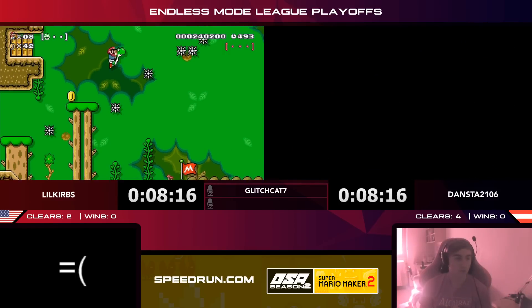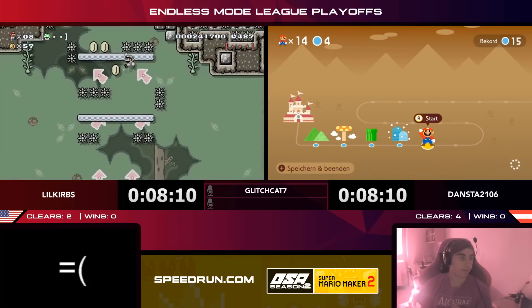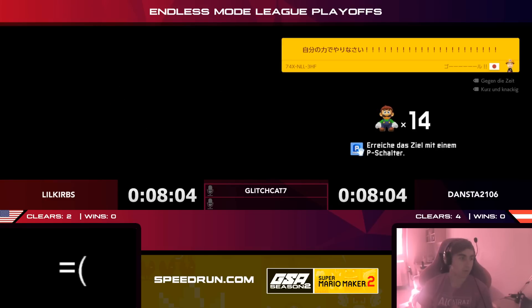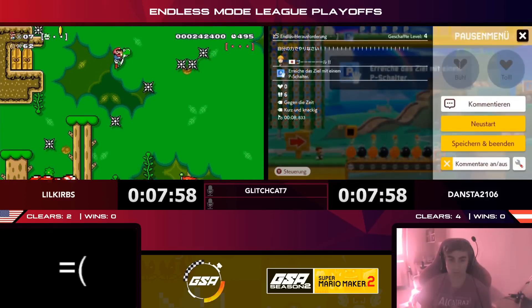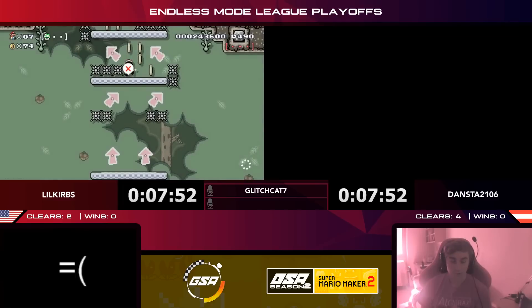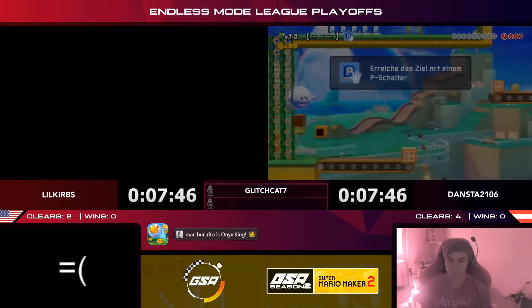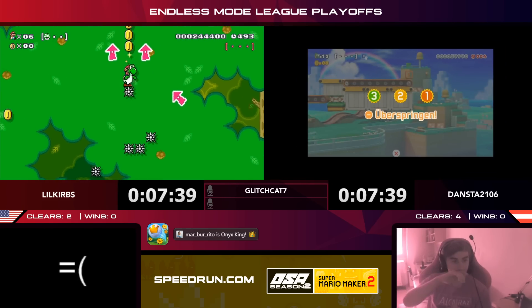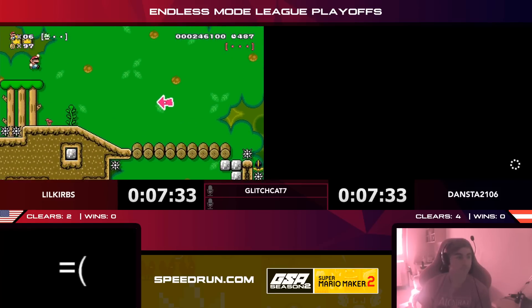Little Curbs has been making a lot of commitments, sticking with levels — I've got to wonder if that's an intentional strategy change. Curbs is going down in lives; Dansta has 14 lives, Curbs has seven right now. That might affect them later because a game over would subtract one clear from their total, and we've seen that massively affect matches in the past. Little Curbs is having a tough time getting up those blue falling platforms. Dansta navigates a messy-looking 3D World level and skips it — who knows what crazy traps lie in wait.